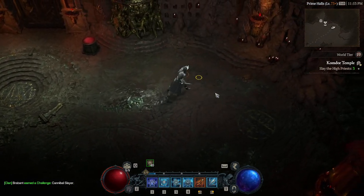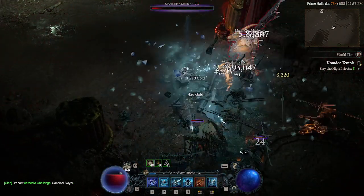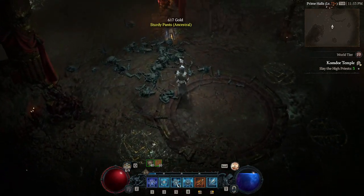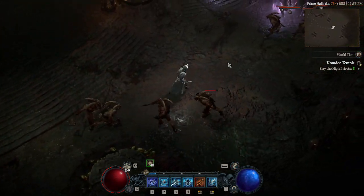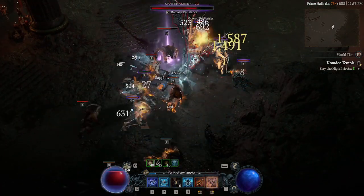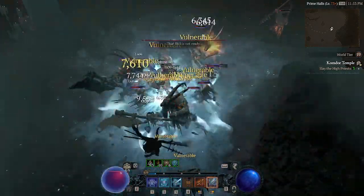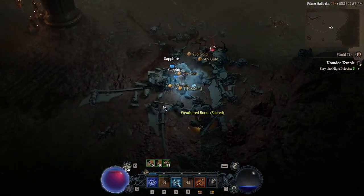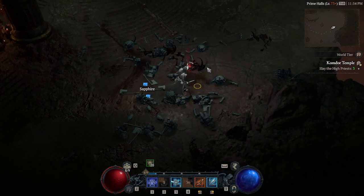Alright, so today we're going to be going over the most OP build in Diablo 4 for Sorcerers, which is the Ice Shard build. As you can see, it literally one-shots a lot of the mobs. This is in World Tier 4. Elites go down pretty easily with this build as well. The main thing is you just have to make sure that you freeze them. If they're not frozen or vulnerable, they'll still do damage, but not nearly the amount that you had just seen.